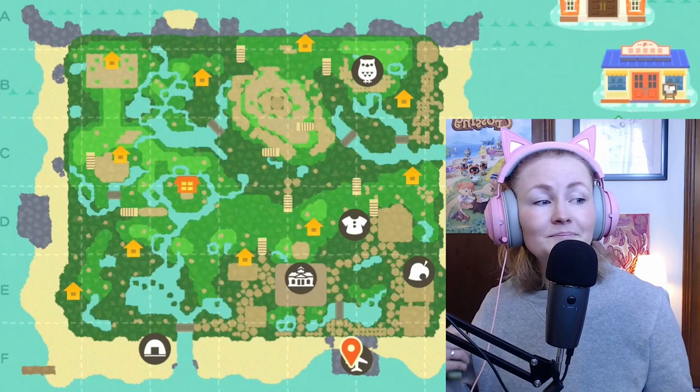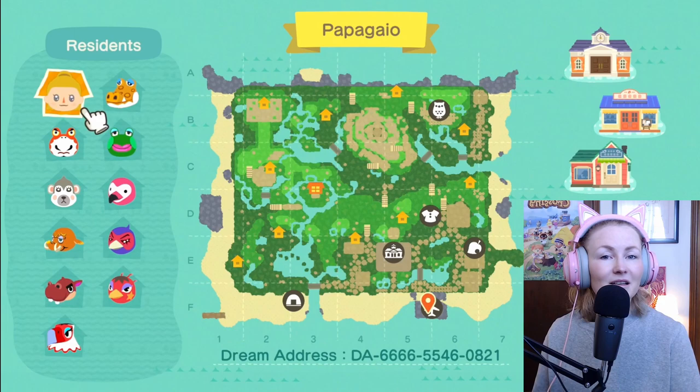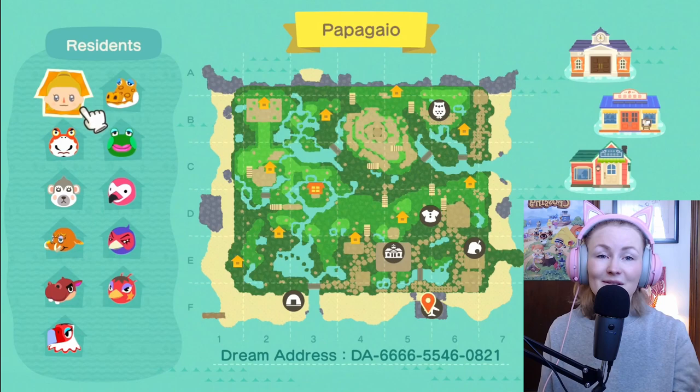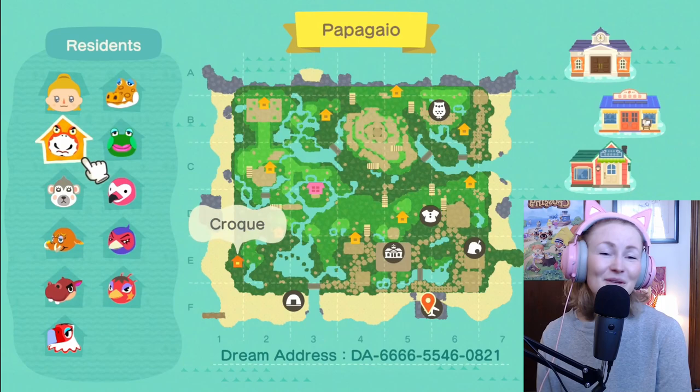The dream address is there at the bottom if you would like to get your switch and come along with me. Papagayu is Portuguese for parrot and my husband is Portuguese — he's from the Azores of Portugal. He helped me create this name and come up with some of the ideas for the island, which was super fun. The next island we start after this is actually going to be a shared island, so he's going to start playing Animal Crossing, which I cannot wait for.